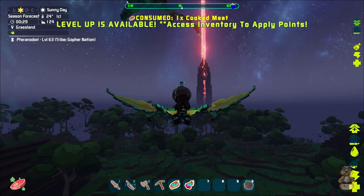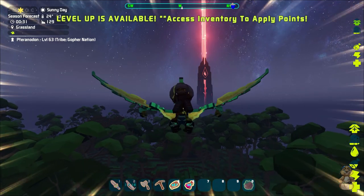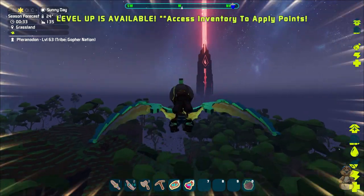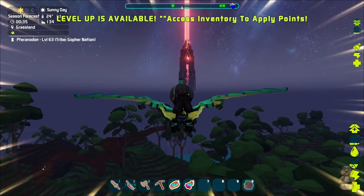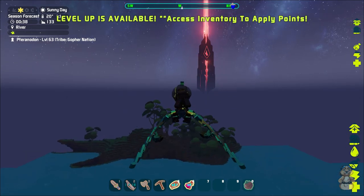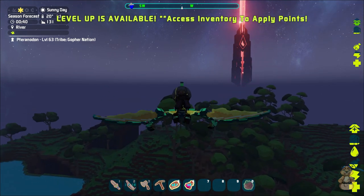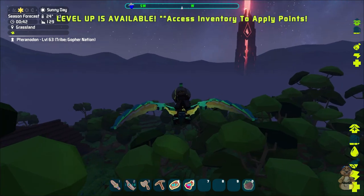We can eat while we're flying, that's good. Watch our stamina — the bird seems to be doing really good so we can just keep flying pretty fast here and see what we see. Looks like more water, that's all right. We don't want to have to land in the ocean — that would be the death of our bird, so we'll have to be careful of that. Looks like we are flying into another grasslands.